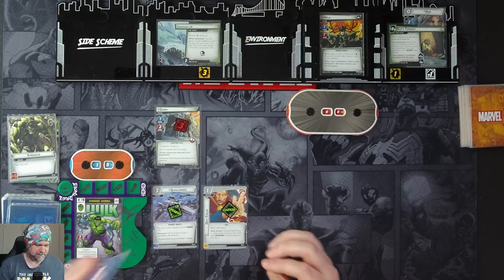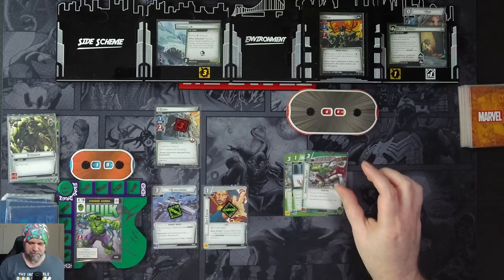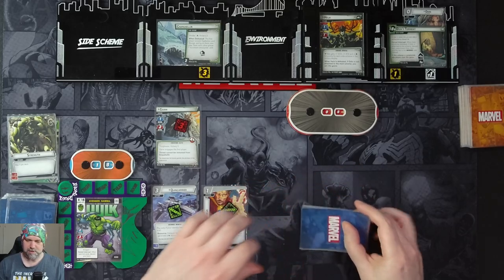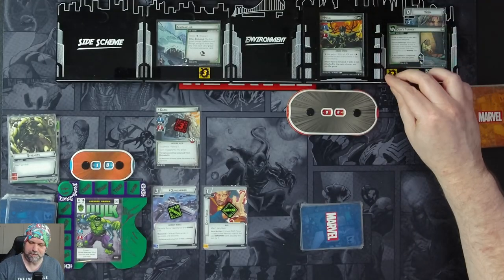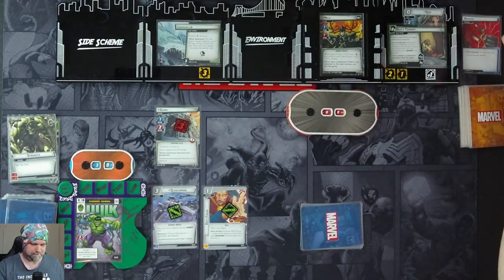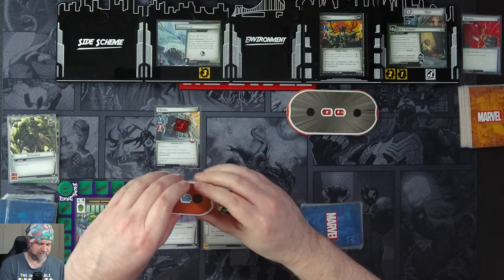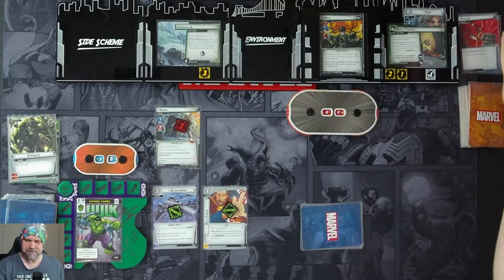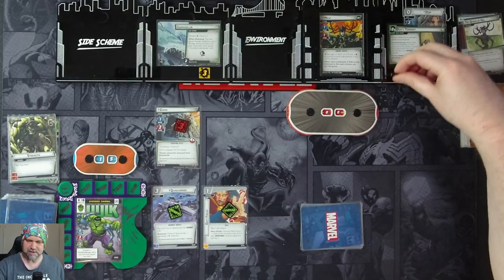Draw four cards. We have a Med Team, Night Nurse, Immovable Object, and Genius. We get two threat on the main scheme. Hela is going to attack us for one plus nothing. Garm will attack us for two. Get our encounter card — Build Scheme. So Hela's scheme is for one plus one, two. Take a note of five.